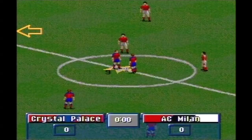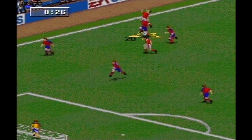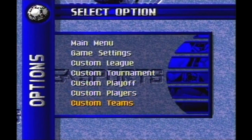EA released two versions of FIFA 96. This one for the Sega Mega Drive and SNES is a lot like FIFA 95, except that it now has custom competitions, teams, and players with real-life names that you can transfer between clubs.